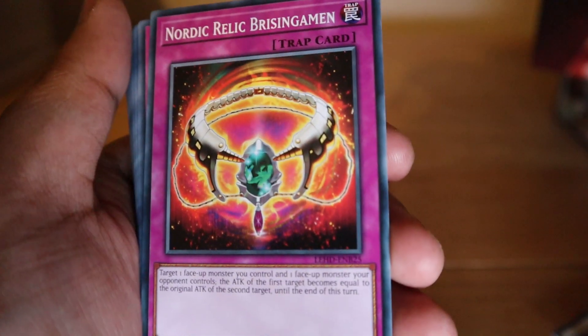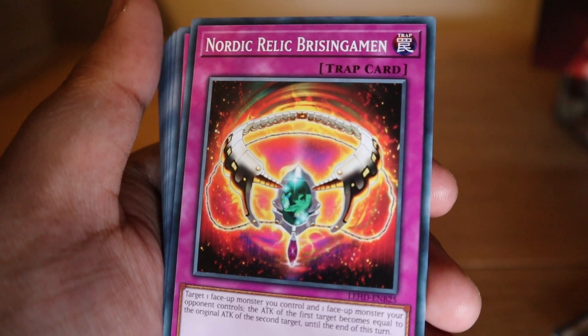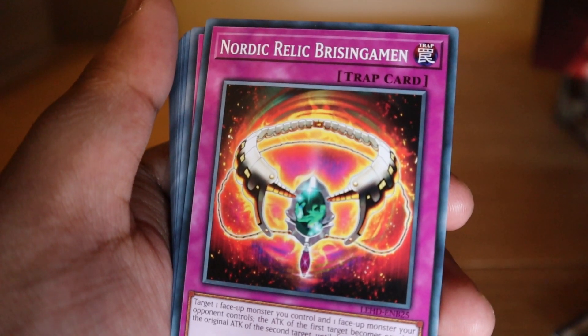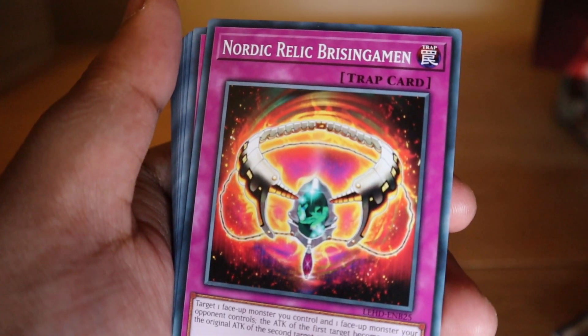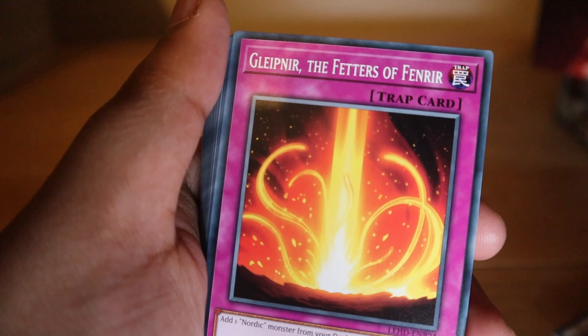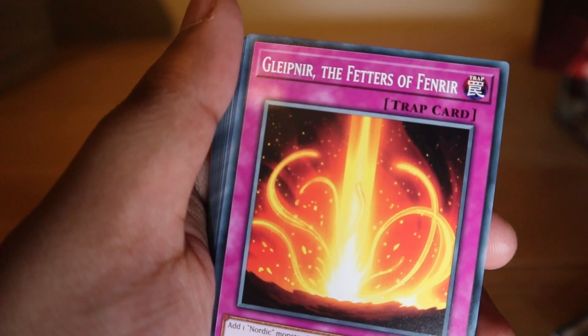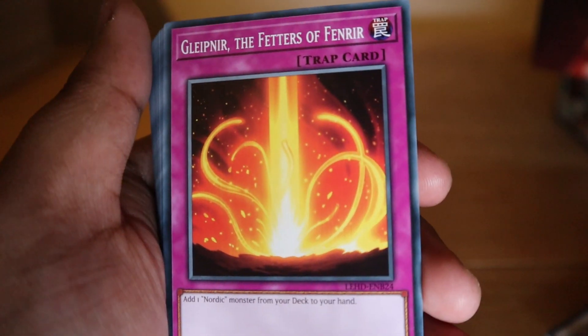Nordic Relic Brisingamen: target one face-up monster you control and one face-up monster your opponent controls — the attack of your monster becomes equal to the original attack of your opponent's monster. You can use this to protect one of your weaker monsters, or use it to take out one of your opponent's stronger monsters. Pretty good.